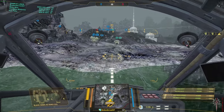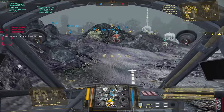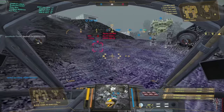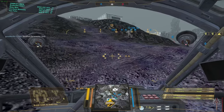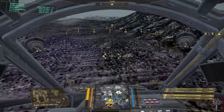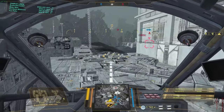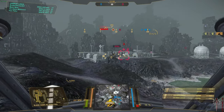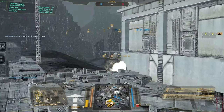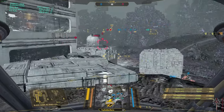What grid? Target sighted — E6. Roger. It's a Natter. King Crab pushing up. Target sighted — punch them in G5. Looks like we got spots in Hotel 6 and Golf 6. Blue target acquired.